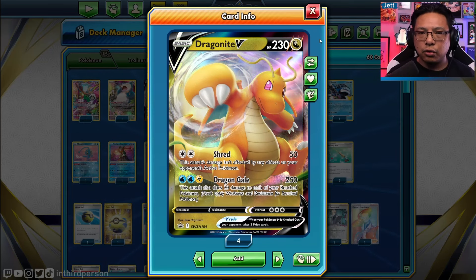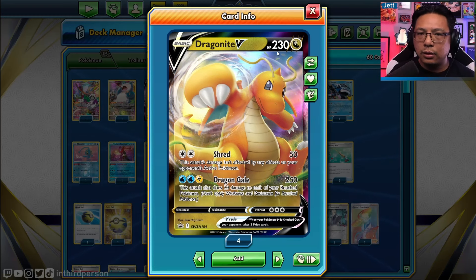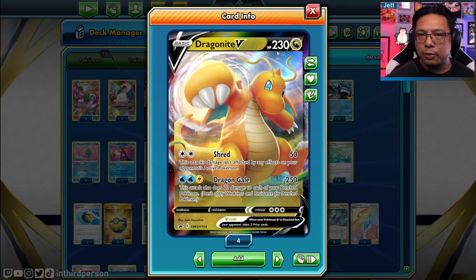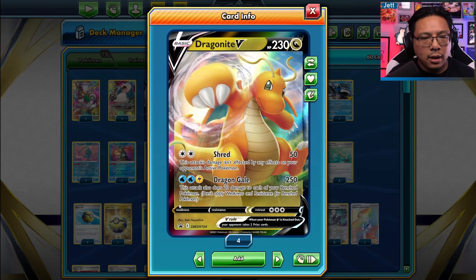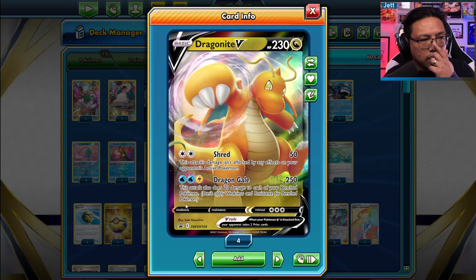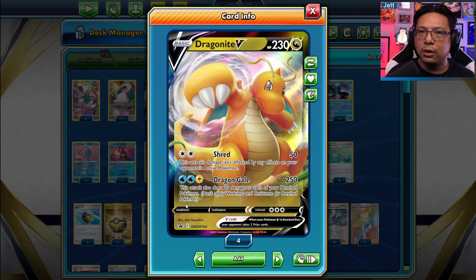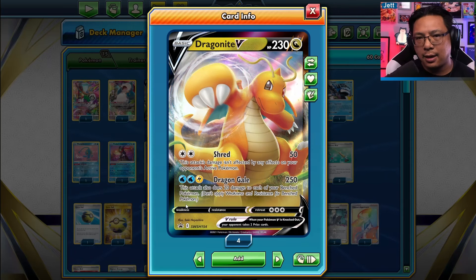Dragonite V is a V Pokemon, drops two prizes, has 230 HP, which is actually pretty good because it's a little higher than your average Pokemon V. It's going to be a little harder to knock out. And on top of that, Dragonite has no weaknesses whatsoever, so your opponent's not going to be able to cheese out a knockout for weakness. They're going to have to hit 230, so there's a decent chance that Dragonite can tank.